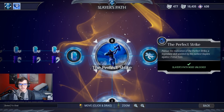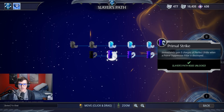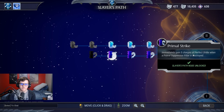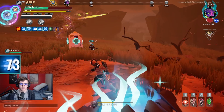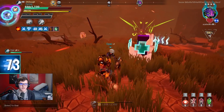The way it works: you have to have the Perfect Strike ability unlocked and also the Primal Strike node unlocked, which says 'immediately gain five charges of Perfect Strike when a primal suppressor pillar is destroyed.' The primal pillars are on problem behemoths — you break that and you get a stack.